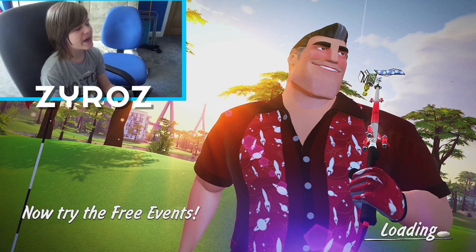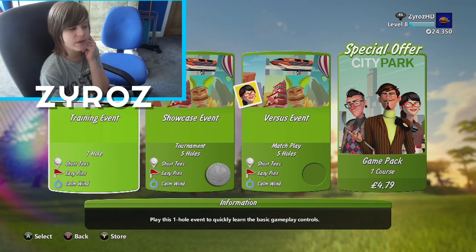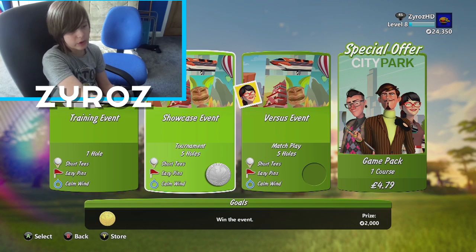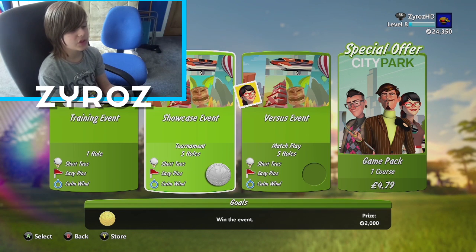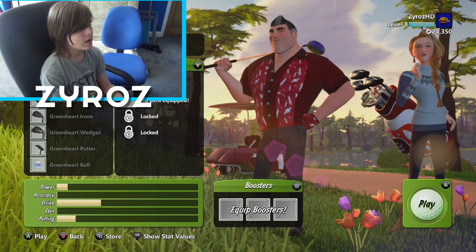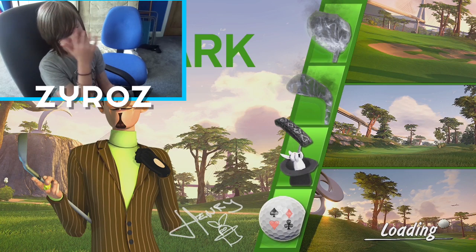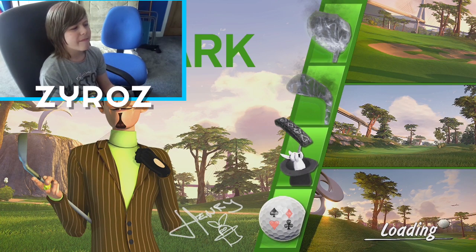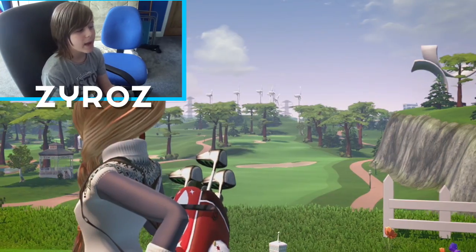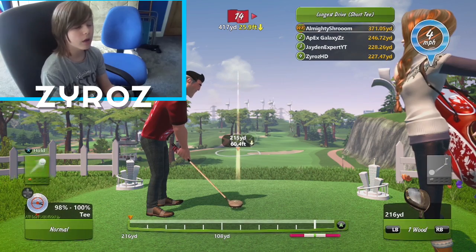Now I'm going to try the free events. Free events are just like little mini events, but you get more of these with the full game. There's one course there which is only 4.79, like another event I'm pretty sure. We're going to try the showcase event — it comes with five maps, all different and unique in their own way. Some of them are hole-in-one, some of them aren't, but we'll see later.